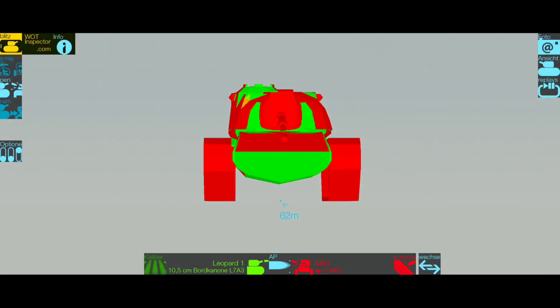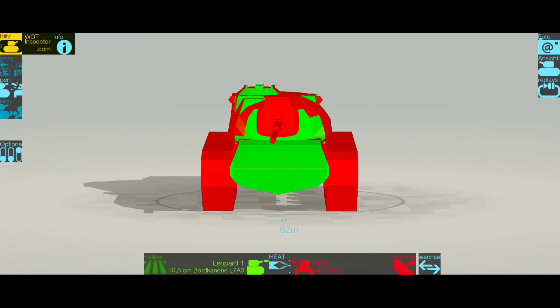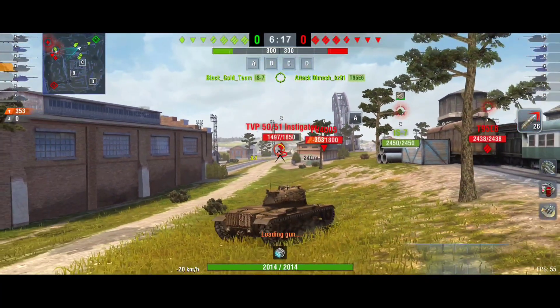In a hold-down position there's a high probability you'll bounce a lot of damage. But if you go on flat ground and push the enemy head-on, you will be penned because the hull is all green — easy to pen for everyone.